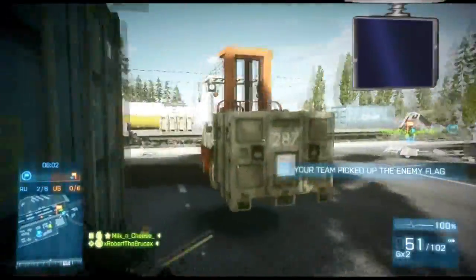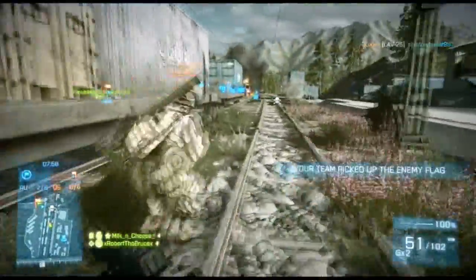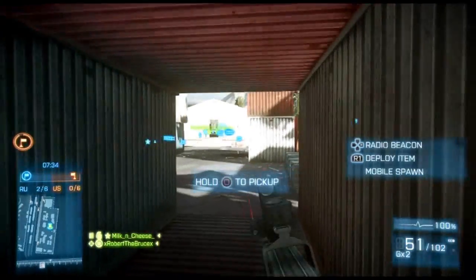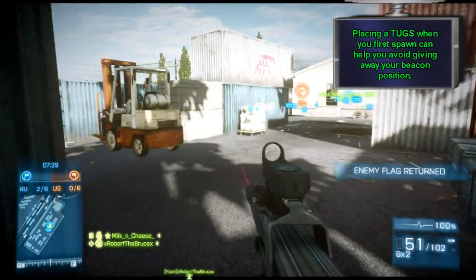Most enemies don't really run through that zone, but it allows you to be so close to the flag, close to the enemy spawn, right in the heart of the action. You and your squad mates will really get a lot of use out of this beacon. This is one of my favorite placements of all the capture the flag maps.